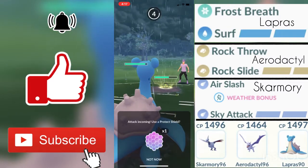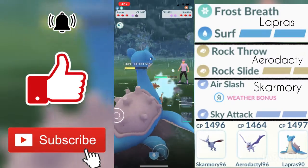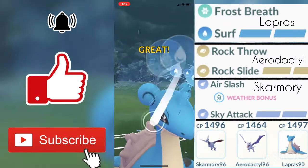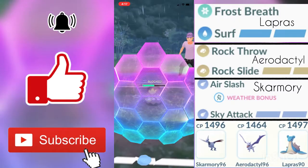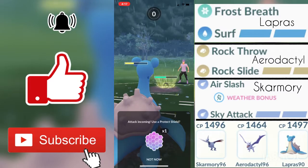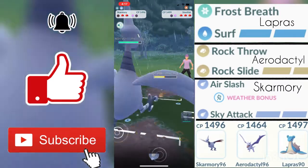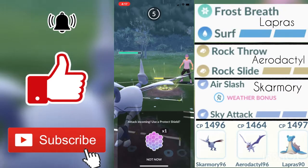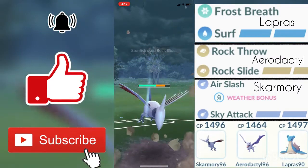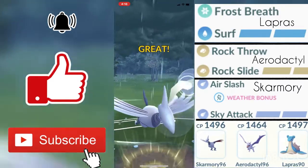I made the mistake of shielding his Power Whip — that was really bad because it allowed his Stunfisk to get a few Rock Slides off. His charge moves load up so fast, and while my Lapras's Surf loads up pretty fast too, his is faster. I couldn't mirror his shields so he ends up getting another charge move off and I ended up having to shield. I swapped out to Skarmory due to his moves not doing effective damage, and his Rock Slide and Earthquake would do neutral and not very effective damage.